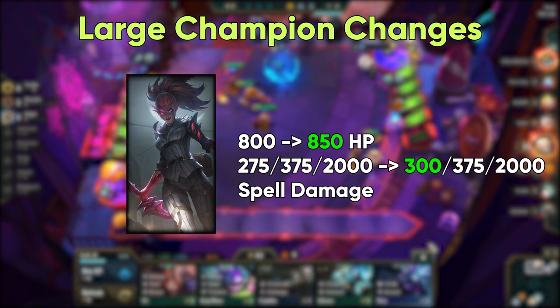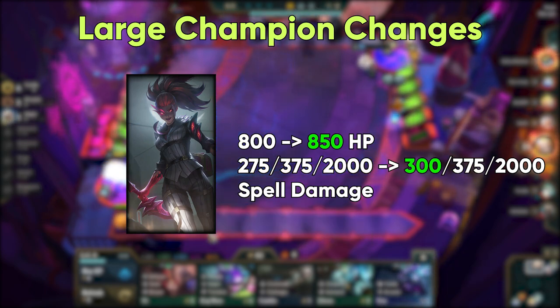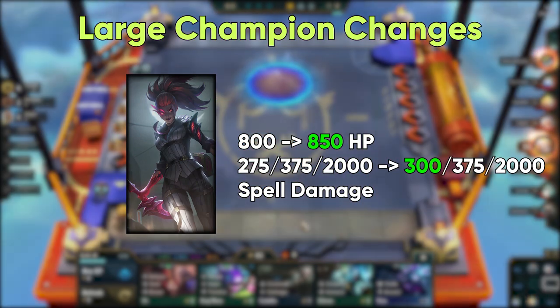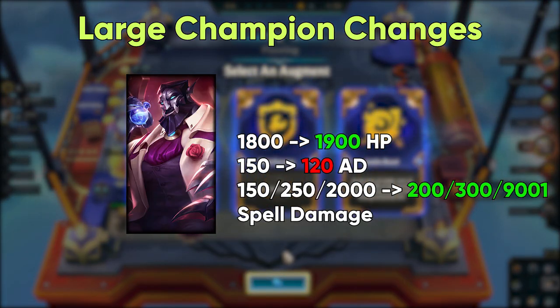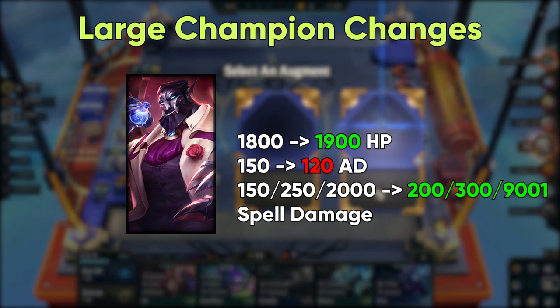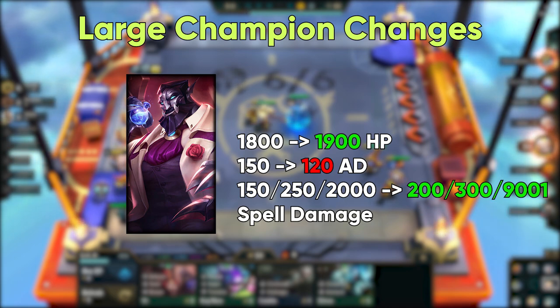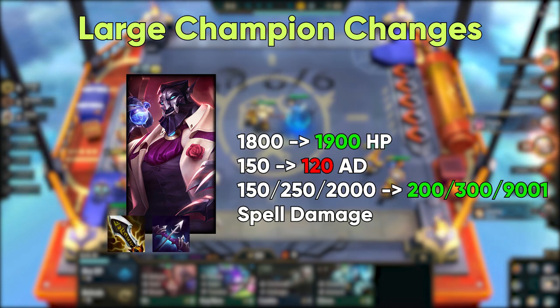For the 5-cost units, Akali is the most underperforming 5-cost right now, so she is getting a little boost at level 1, as well as changes to Syndicate which should help her out. Galio changes make him more of a tank and increase his AP damage while lowering his AD damage, pushing him more toward an AP-focused build with items. 3-star Galio is also receiving some big buffs to his ult damage to make things more exciting. However, these changes do not completely remove his Crit build with IE, Last Whisper, and Runaan's.